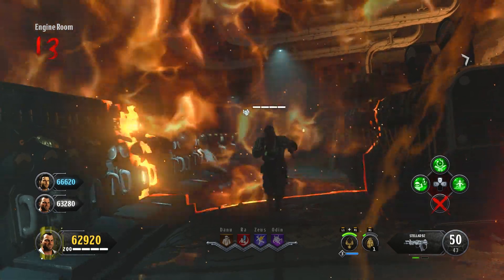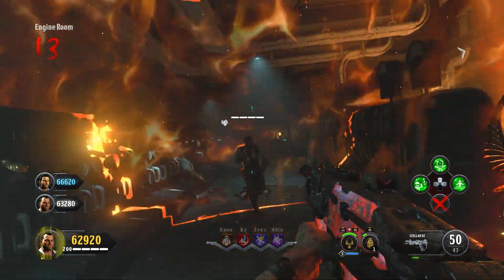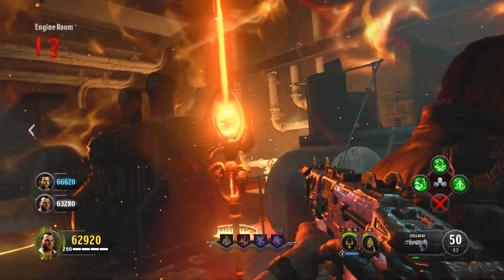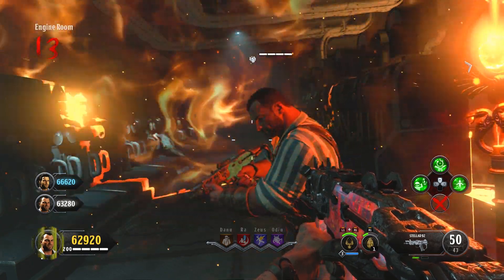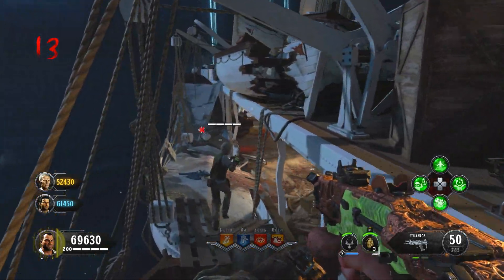From here, make sure the player who has glitched out their Sceptre of Ra does not go down — that actually messes up the glitch. Also, if that player uses their specialist again it will un-glitch it, so don't do that.